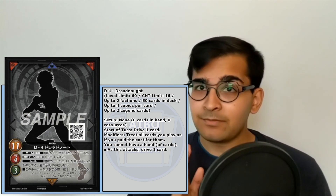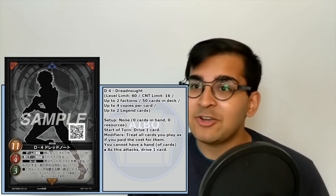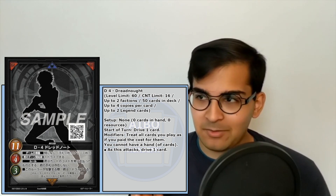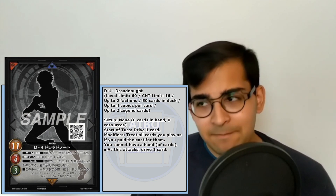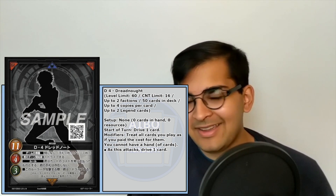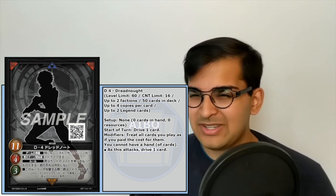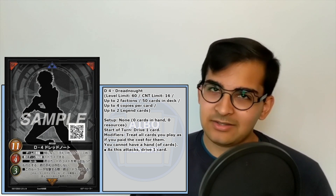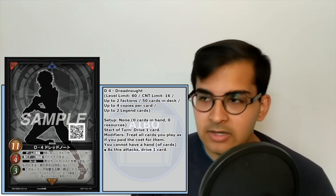One major combo: the attack-drive ability is not once per turn — it triggers every time it attacks. So if you're playing Mist Clock Dragon, which can re-stand your ruler, you're in business, getting extra drives and lots of advantage. How strong is this? I think apprentice is currently the weakest ruler, and I'd guess Dreadnought is probably a little better, but it's very similar.